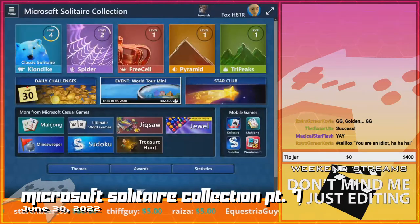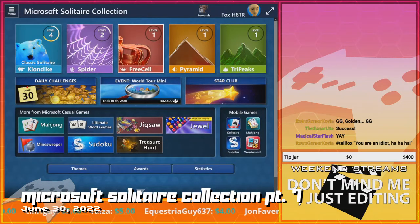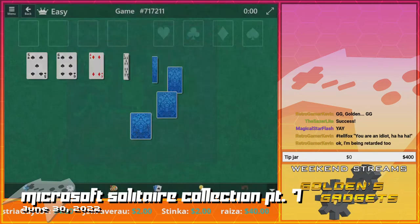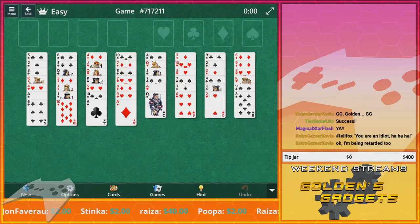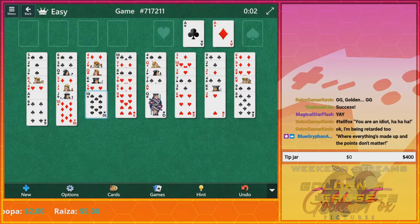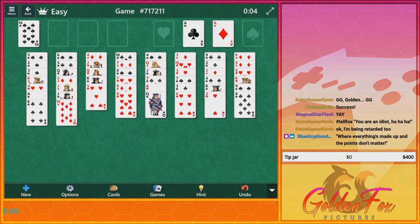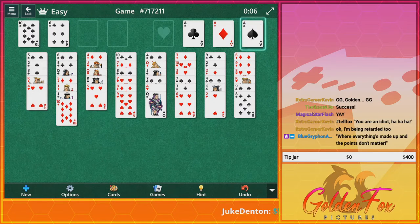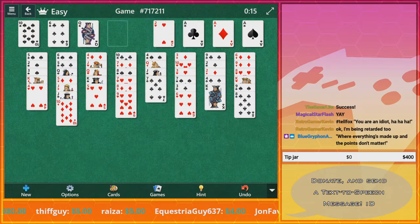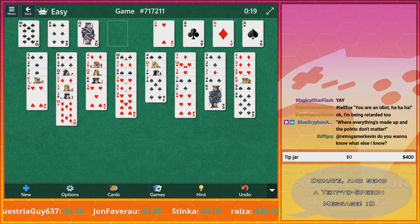All right, let's go. Let's try FreeCell. Gesundheit. Are we going to get an ad? No? Okay, good. I think you scared the ads away. You had to make money on YouTube. This isn't YouTube though. Fair. Scared away the car dads. All right, cool. It's regular solitaire — it's another form of solitaire.